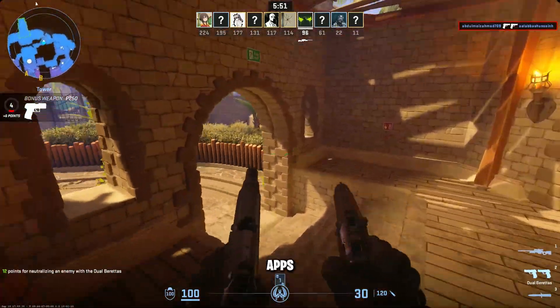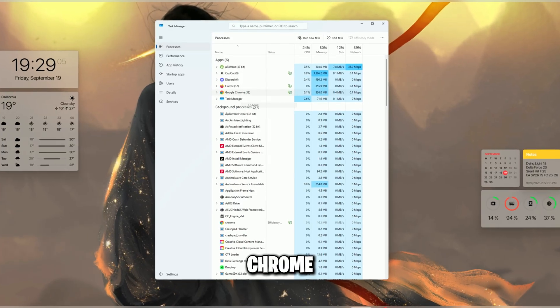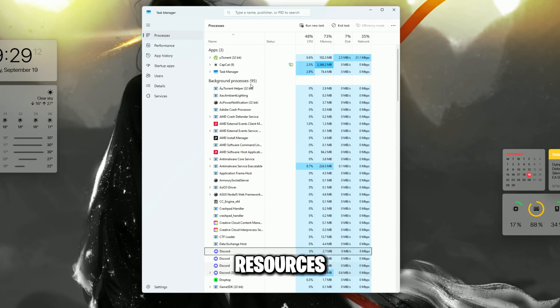Now close background apps. Check Task Manager and shut down unnecessary stuff like Chrome, Discord Overlay, Xbox Game Bar, or anything eating CPU in the background. This frees up resources for your game.